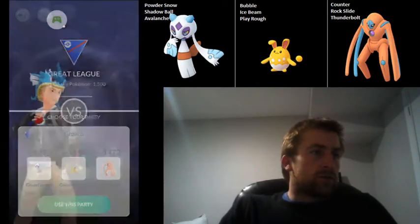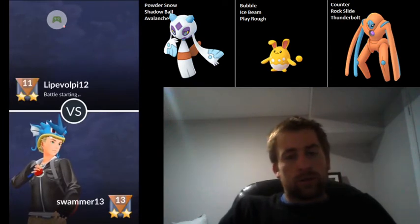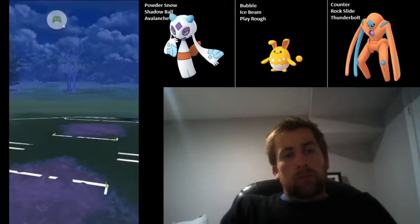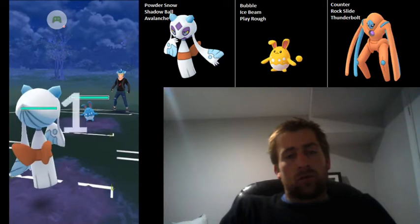Very positive for us when we're able to land that Avalanche onto the Galarian Stunfisk. Galarian Stunfisk's lead is quite tricky for this team to deal with, but if you can land an Avalanche with Froslass, then you are in a really good spot.